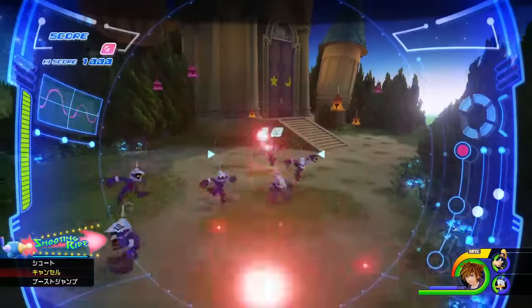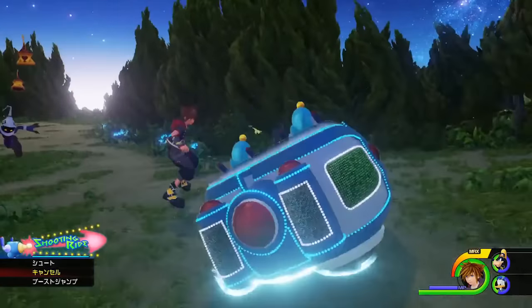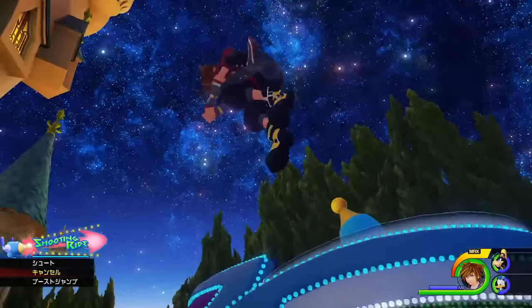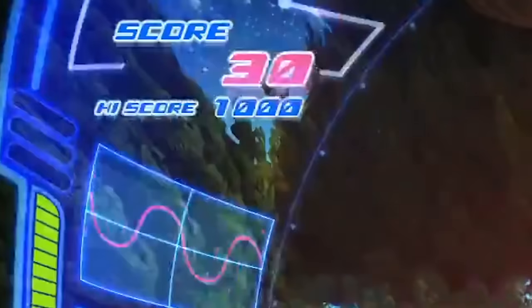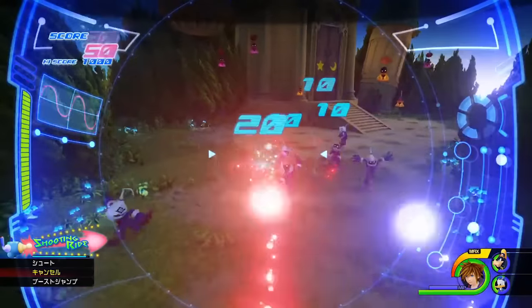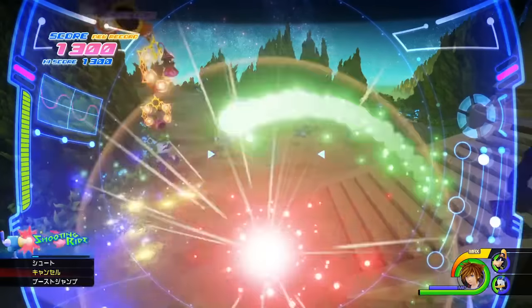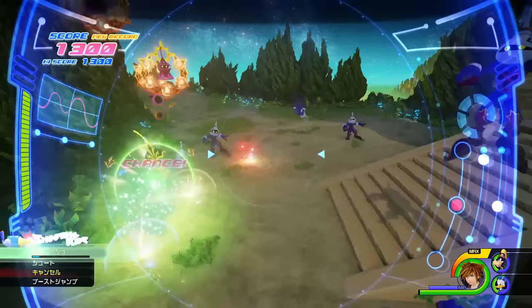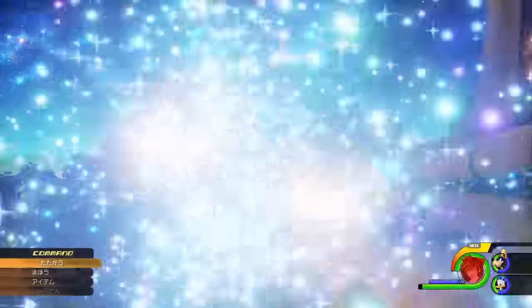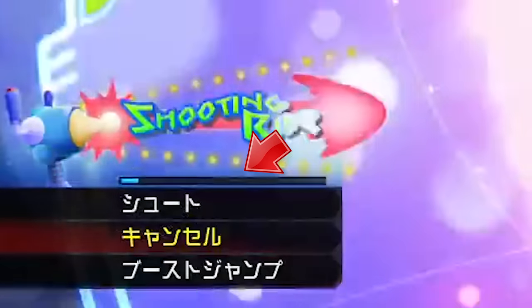Sora then activates an attraction flow ride reminiscent of Buzz Lightyear's Astro Blaster from Disneyland — this is the scene we saw a few days ago. The ride comes out of a white doorway and Sora, Donald, and Goofy jump in. This ride allows you to move and shoot multiple enemies on screen at once. The rides appear to have scores, so the more targets you hit the greater your score. Sometimes the word 'Chance' appears over an enemy, indicating the perfect moment to shoot for more damage and a higher score. Toward the end of the ride, a massive cannon shot activates, likely dealing massive damage to all enemies.